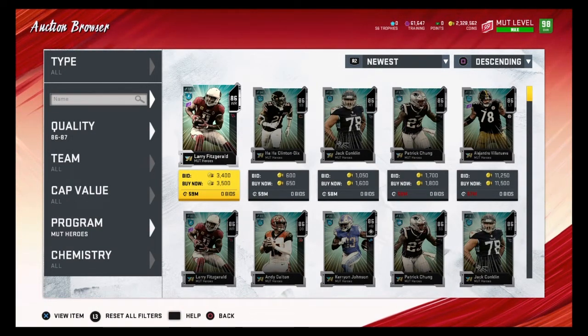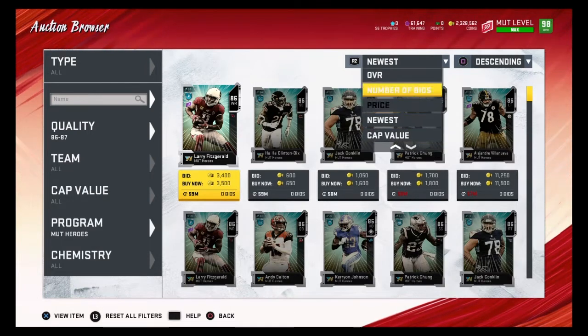If you don't see 59 minutes — like if you see 40 minutes — it means you're missing out on 20 minutes of Auction House listings. You want to see 59 minutes when you go to newest, and since we see 59 minutes, that's good.